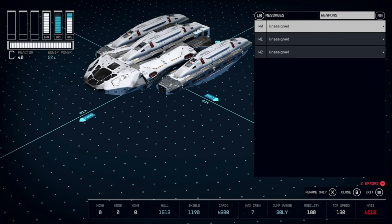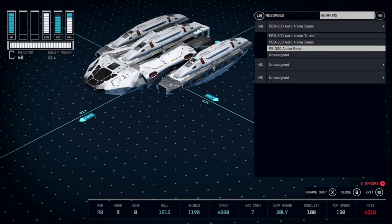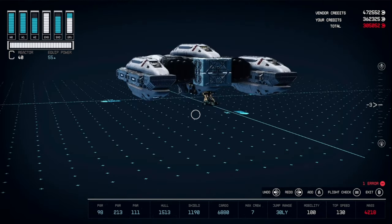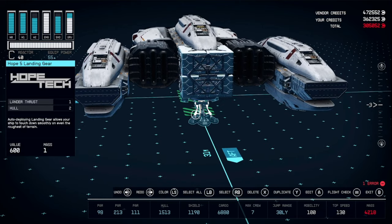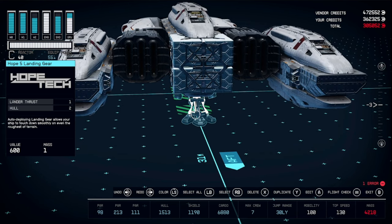Now we need to assign our weapons. I would do the Auto Alpha beam as your primary, Alpha as the secondary, and turret as the final one. At this point we should only have one error and that should be too few landing gear. If you want to use the same ones as me, you're going to need somewhere around 20 landing gear shoved into this one spot. If you don't want to sit here and shove 20 in, you can use the Stroud ones and then you'll only need like 11 or 12.